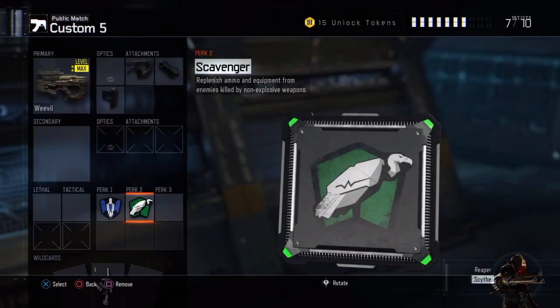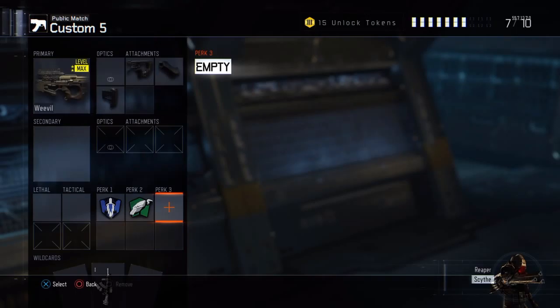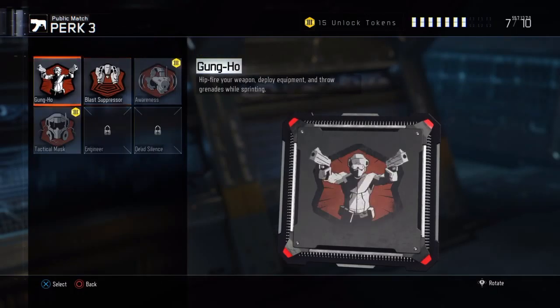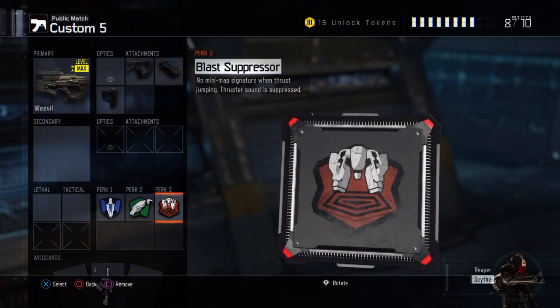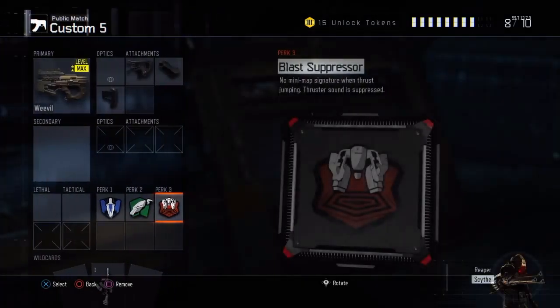Scavenger — obviously if you want kill streaks like a Nuclear, you can put that on and you'll keep replenishing ammo from friends who die and the people you kill. And personally I go Blast Suppressor. As I said in my last video, you can have Dead Silence or whatever you really want — you can tweak it a little bit.